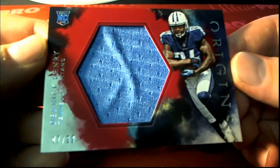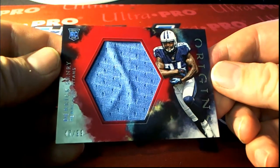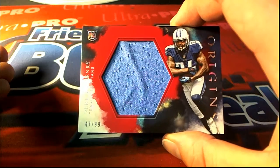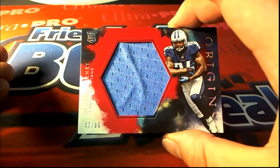Also got a Derrick Henry right here — 47 of 99 red. Right there, rookie card for the Titans. That is Brad W., coming out to you Brad W. — 47 of 99.